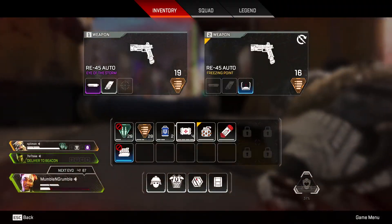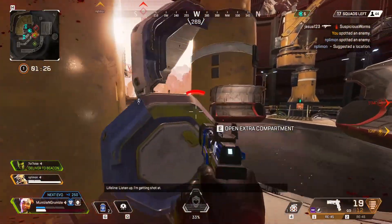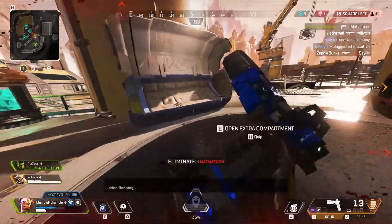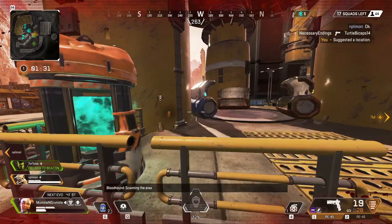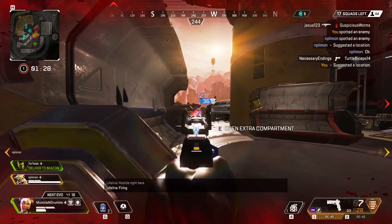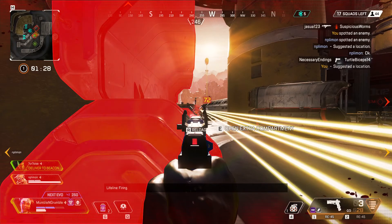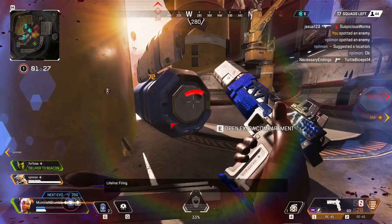This is another example of how combining good crosshair placement with pre-firing can make short work of your enemies. Our Bloodhound scans the last member of a squad we just fought; since I know the direction they're heading, I immediately get to cover, pre-aim at the target, and start firing as I move out before I even see them. Since my crosshairs are already in the right spot, I only have to make minor corrections left and right to account for strafing. I take full advantage of nearby cover, positioning so only a small amount of me is exposed — making me hard to hit. So far I've traded 84 damage for 25 to myself.